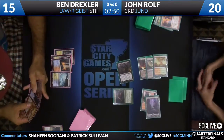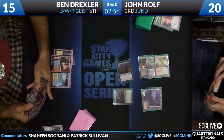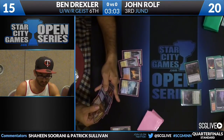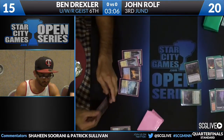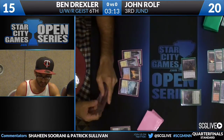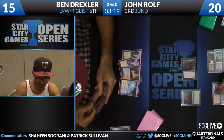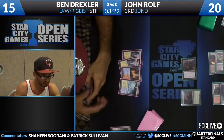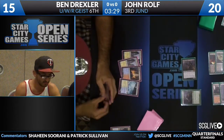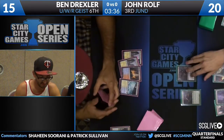I think Ben needs to forget Resto Angel at this point and use a removal spell. He has a Searing Spear and a Snapcaster, so he can easily Searing Spear the Scavenging Ooze, and then next turn Snapcaster and rebuy a removal spell. I don't think you want to let Scavenging Ooze get out of control. He's a little bit behind on the board and should be using some removal to catch up. As long as Scavenging Ooze is in play, the Snapcasters are pretty much dead cards in Ben's hand unless he gets it out of play.